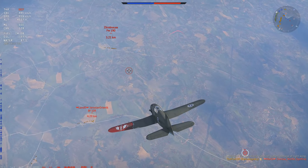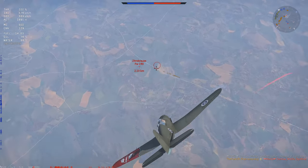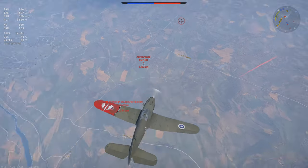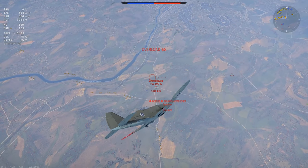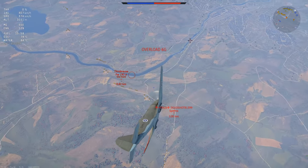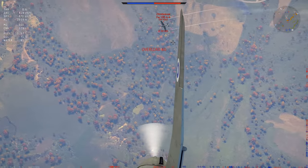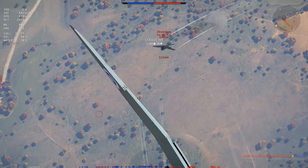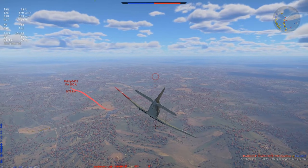We have a few guys on the deck: a 190, a 109, as well as a guy that just got unspotted. Who do I want to kill first? Depends on the positioning. The Spitfire on the bottom isn't much of a threat, and the 190 is definitely closest. But I do want to be careful not to compress, because above 550 to 600 this thing turns into a little bit of a brick. I manage to get a few rounds in and get a crit.